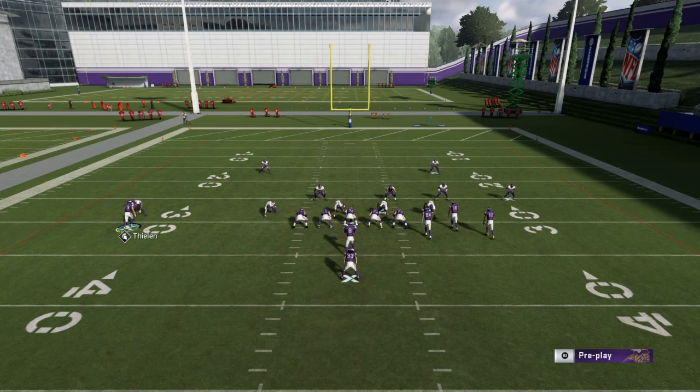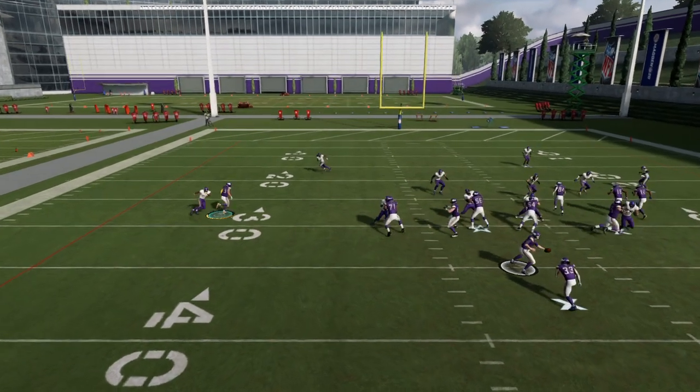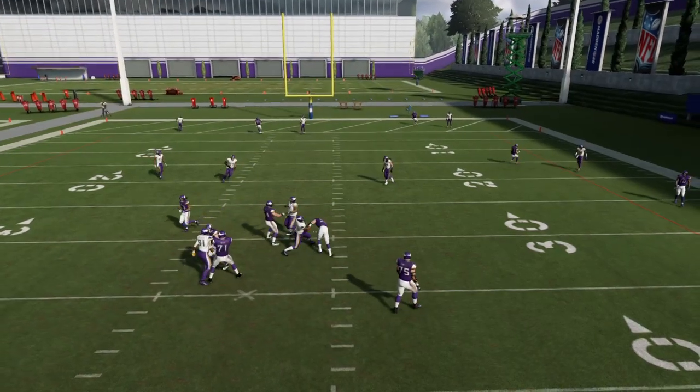You hit double click the L3 analog. Now you're locked on whatever player you selected, and you can control him to go out for passes. Shit is pretty dope, man.